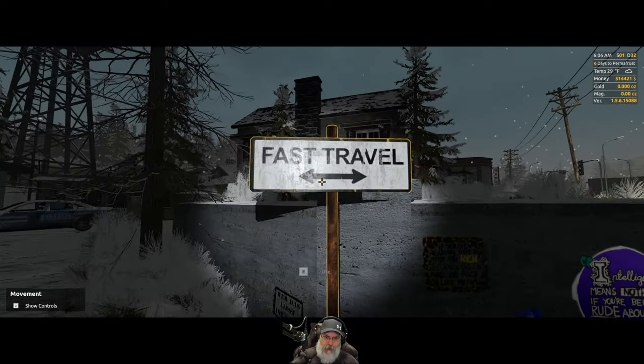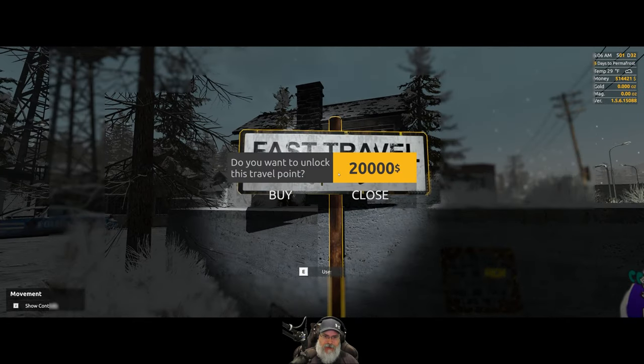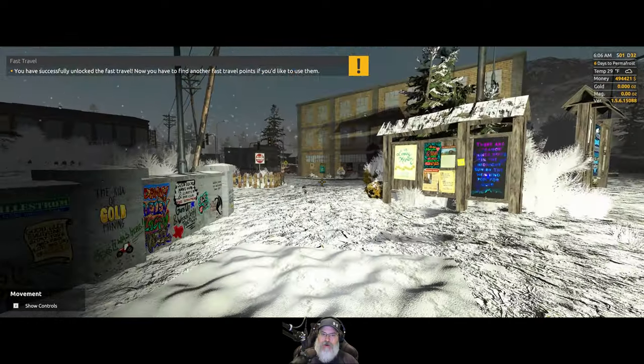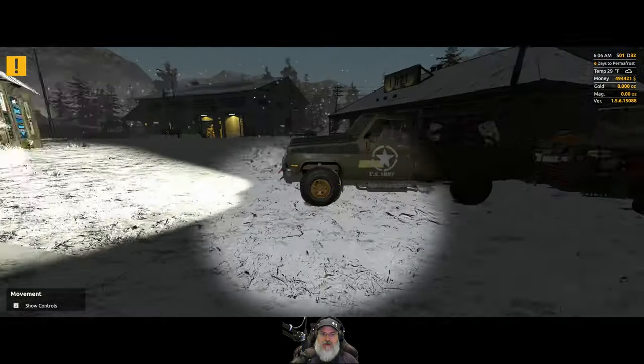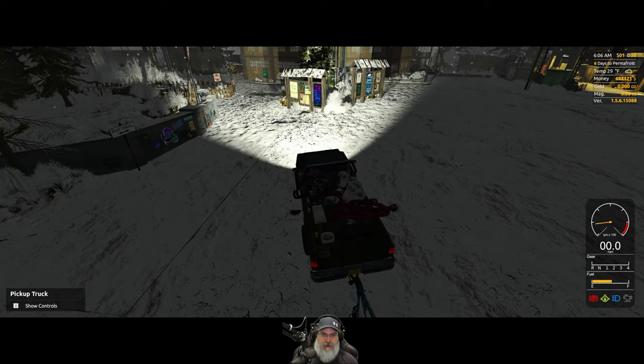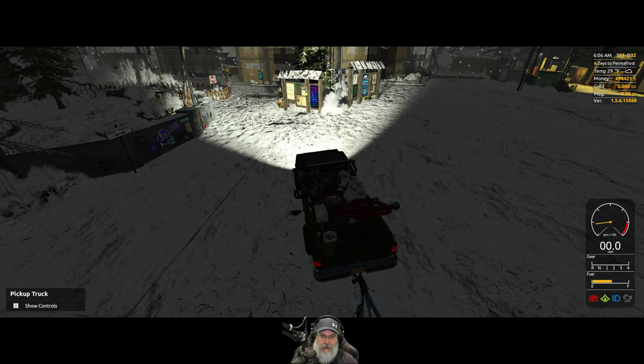I like fun stuff like this in games. Anyway, let's get back to work. We want to buy this fast travel point — 20,000 bucks but there we go. Now we can fast travel back to this point, which is a really good central location. Fantastic. Now of course we're going to also purchase the fast travel point at Nighthawk.